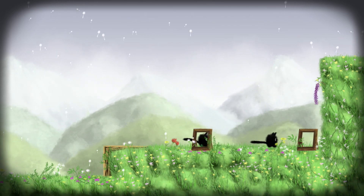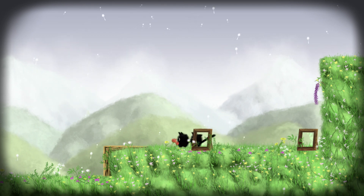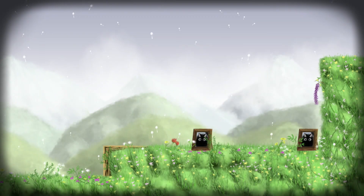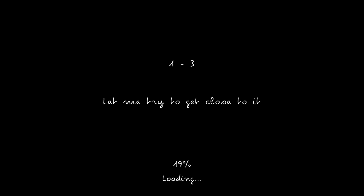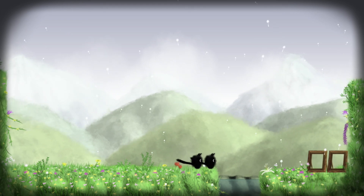Basically, you control two cats who move together at the same time. You press the left stick and press the jump button, which is the A button — X button on the PlayStation. You're trying to solve the puzzle; you want to get both cats in the frame.